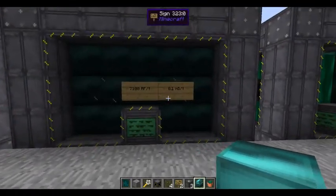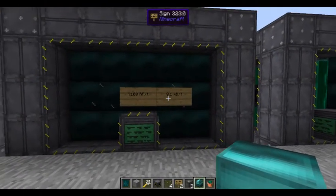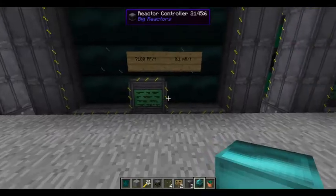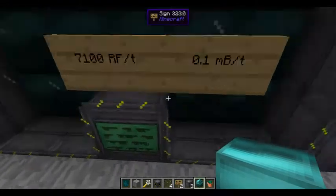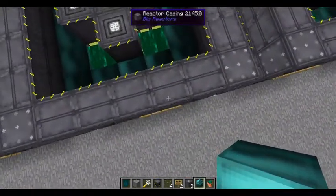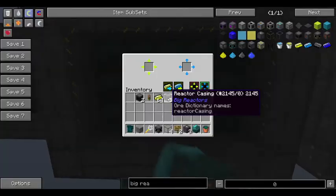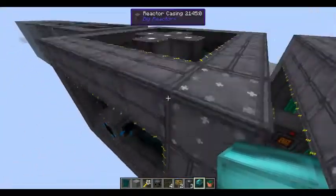This seven-by-seven-by-five reactor is producing 7000 RF per tick at about 0.1 millibuckets per tick. That is a significant amount of power.